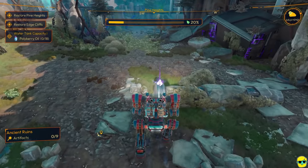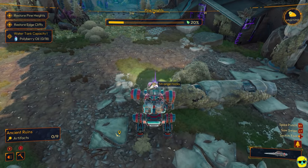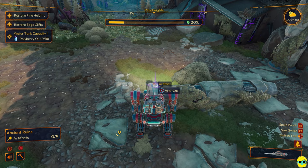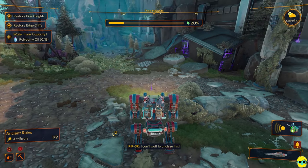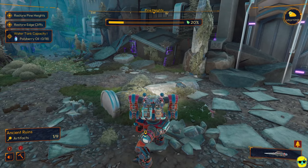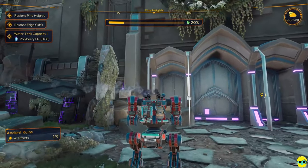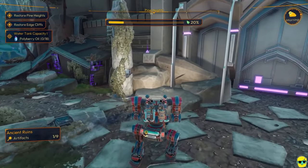However, look at this — what's this? Strange rocks. Get the spike saw. It's an artifact, I can't wait to analyze this. So you analyze this, and do you see how on the bottom left it says 'ancient ruins artifacts, one of nine'? To analyze these ancient ruins, you need to find all of the artifacts.